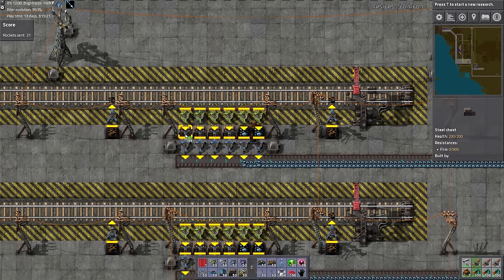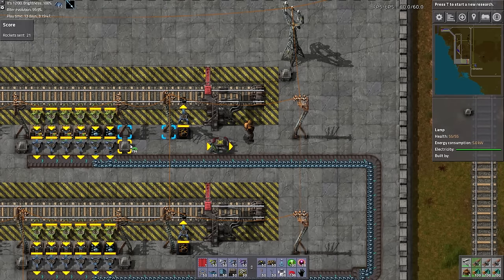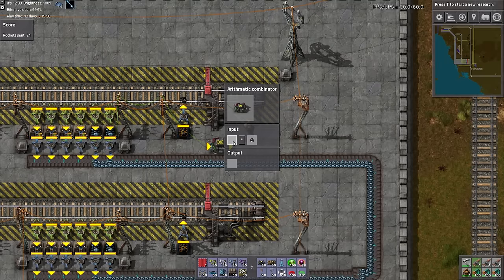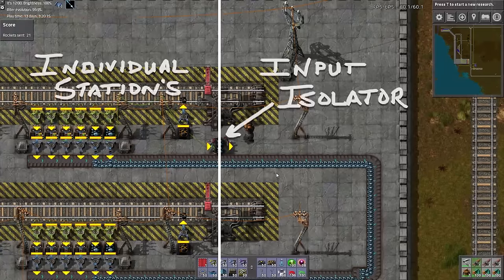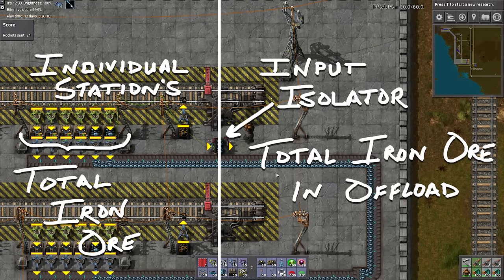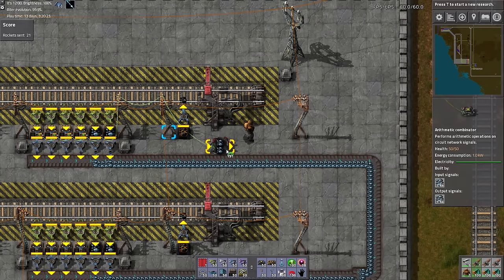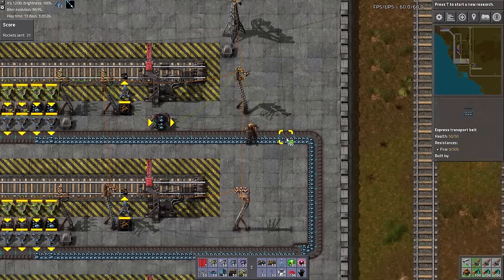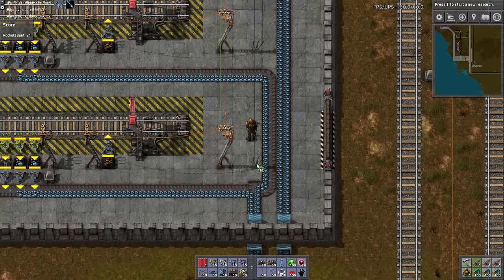First, connect all the chests in the station with the green wire. Lay down an arithmetic combinator and then connect the green wire from the chest to its input. Set up the arithmetic combinator to multiply iron ore by one. This arithmetic combinator acts as an input isolator that separates the amount of iron ore in the station from the total amount of iron ore held in the entire offload. Use a green wire to connect the output of this input isolator to the medium power poles — all the medium power poles will be connected with the green wire, and all four stations get set up the same way.